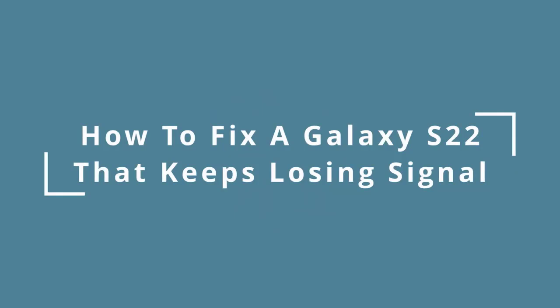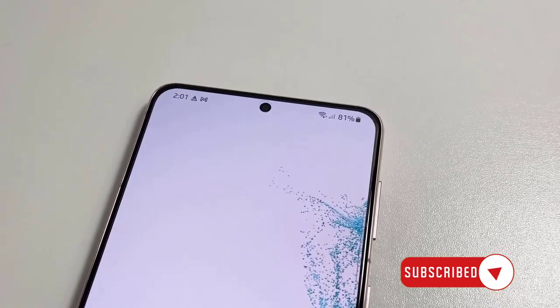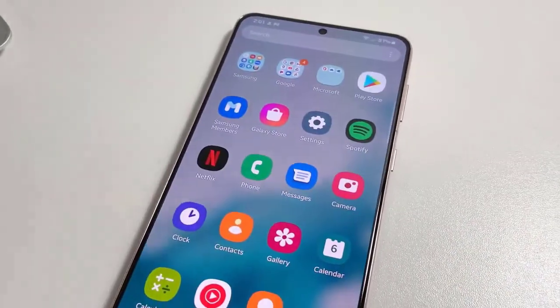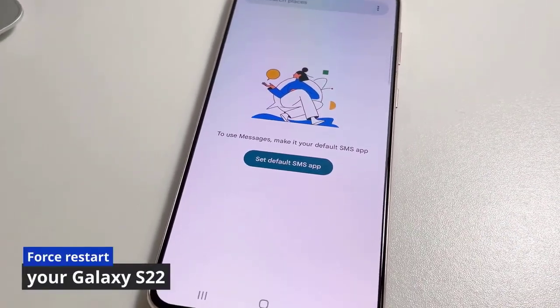In this video we will show you what to do if your Samsung Galaxy S22 keeps losing signal. Network and connection issues aren't really that serious — most of the time they occur randomly and you might only need to do a few troubleshooting procedures to fix them. The first thing you have to do is to force restart your phone.